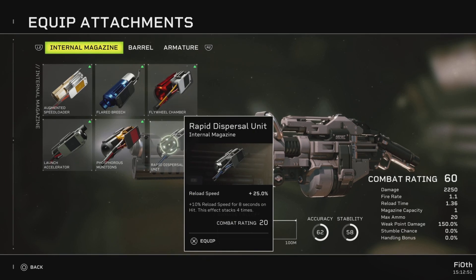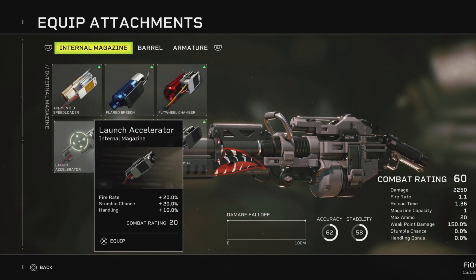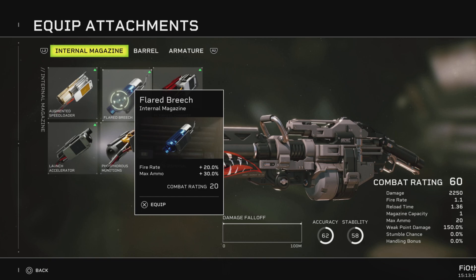Rapid dispersal is reload speed, plus 10% reload speed for 8 seconds on hit stacking up to 4 times. Max ammo has a 25% chance on kill to leave behind a small fire patch, 2.5 meter radius, that deals 100 thermal damage per second for 4 seconds — good luck killing stuff with that on extreme. Launch accelerators gives fire rate, stumble chance that we don't have, and handling.